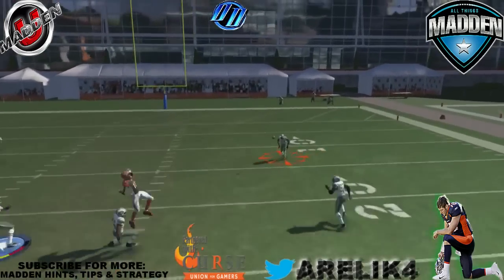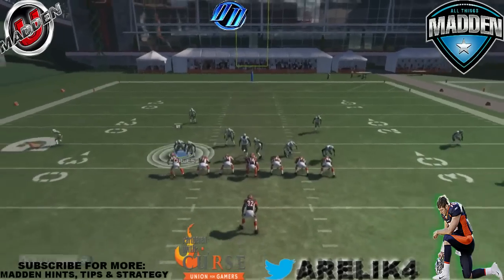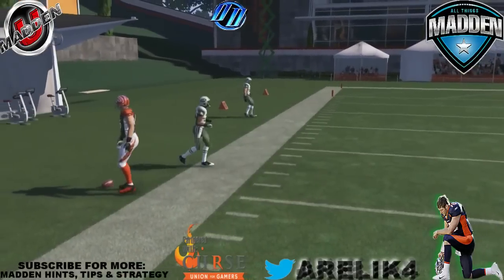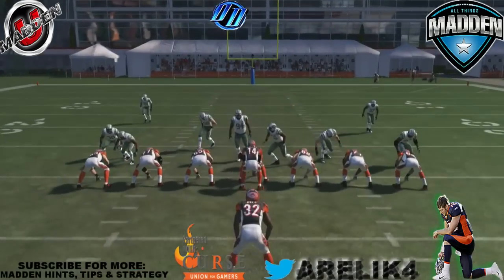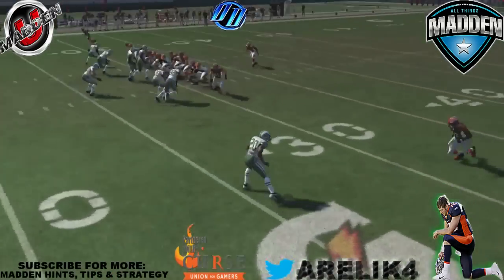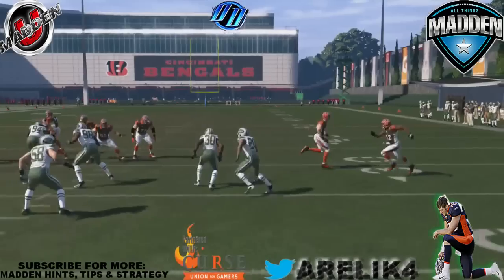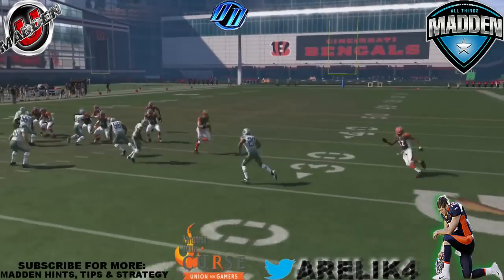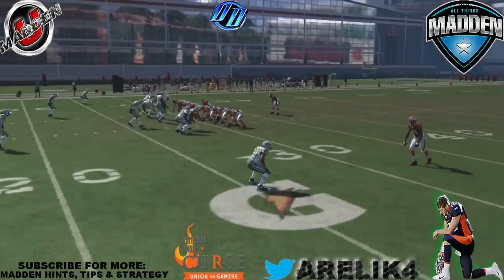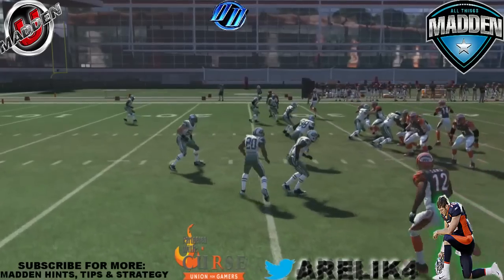I only got one of them set up — he just totally throws it to the wrong person. All I'm going to do, since I am running a Cover 2, is spy my defensive backs. That's all I do. I spy Wilson here and I spy Milner on the other side. What that spy does is it makes them play the quarterback, basically coming in so he can't get anywhere, and it plays the slants as well — really, really good.